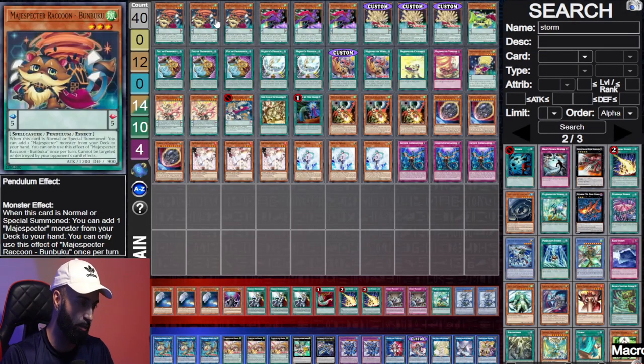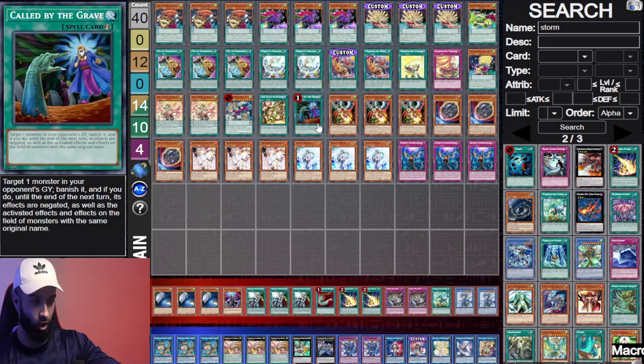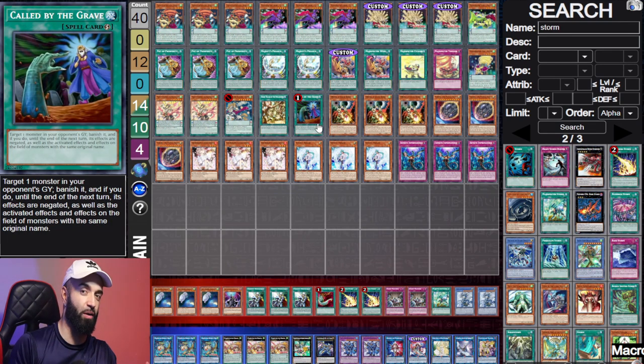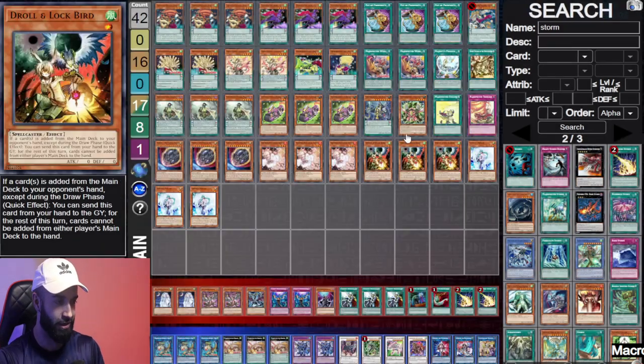Being able to side deck Alphuria is ridiculously powerful because you end on Alphuria, Secret Village, Kirin, Cyclone, and Tornado — that's unbeatable. There's more ways to play this deck. I have another version that's way more pure — very pure Magic Specter with 15 hand traps in the main and a Called By the Grave. This doesn't have Super Heavy Samurai.